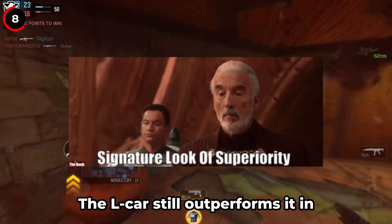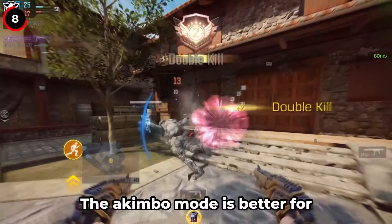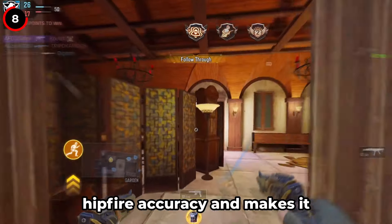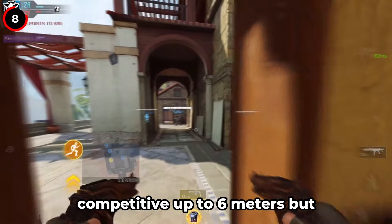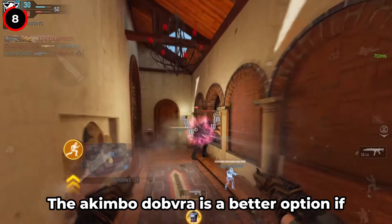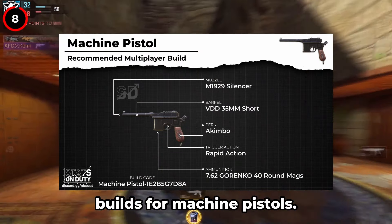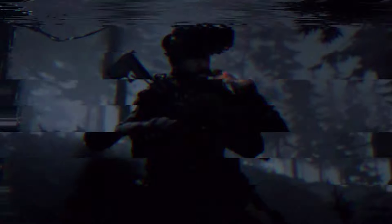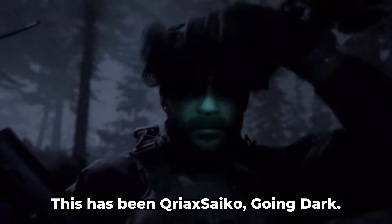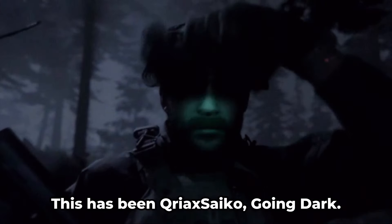Now let's talk about the MW-11. This seemingly useless pistol has a surprising niche. It's excellent as a finisher pistol alongside a sniper. It deals enough damage and has good hipfire accuracy to finish off after a sniper hit marker. While the L-Car can also serve this role, the MW-11 is more effective. It not only excels at finishing hit marker enemies, but also offers sprint speed close to that of a melee weapon, making it great for rotations and overall movement. Here's the recommended build for the MW-11.